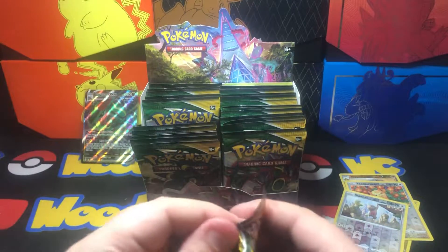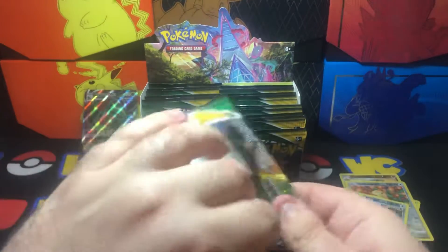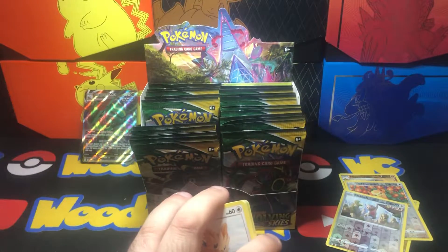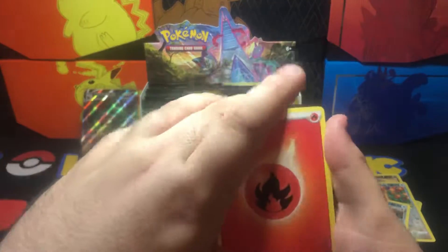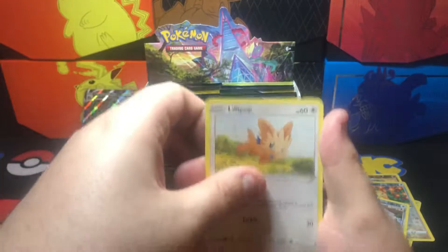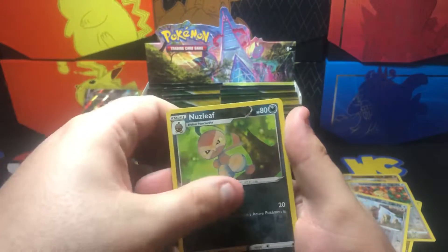Pack four. Fire Energy, Moon Sun Badge, Purrloin, Vigoroth, Lillipup, Fagon, Lilio, Lotad, Teddy Ursa. Nuzleaf is reverse, and Appletun is non-holo.